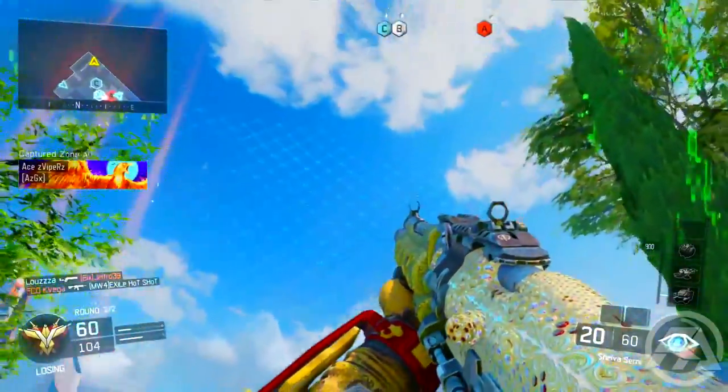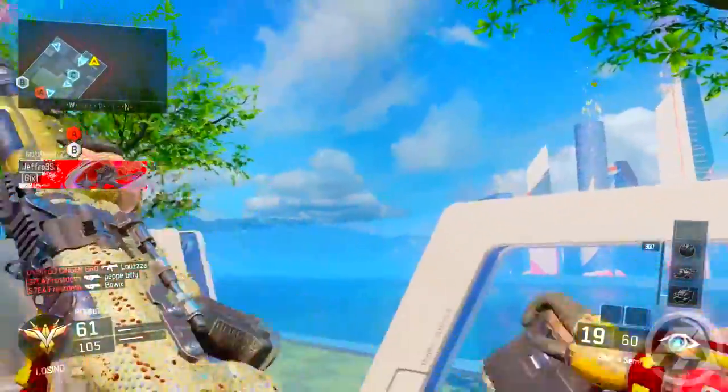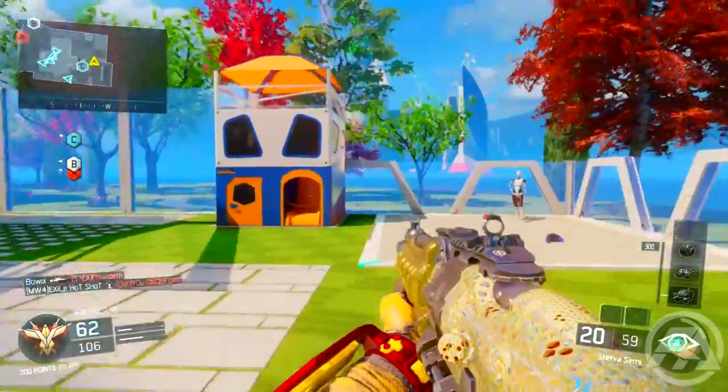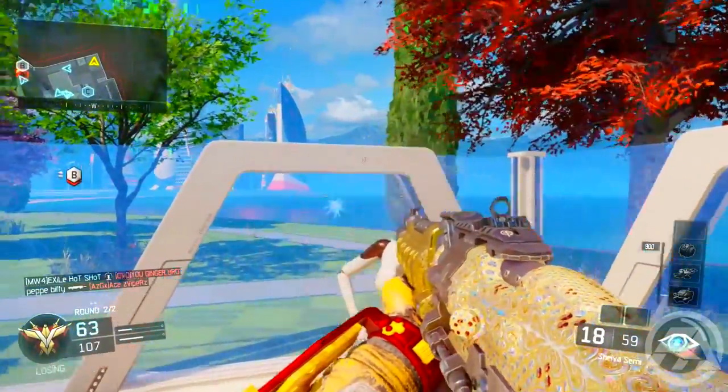And also for the Revenge medal kills for the Submachine Guns — pretty much the only tip I can give you guys is just to literally play the game and hopefully get a Revenge medal. I don't think you can really time a Revenge medal. I guess you can look in the kill feed to see who killed you, but just play the game and hopefully get lucky. But that's at least some tips to obtain the camos and, of course, obtain the Diamond Camo.